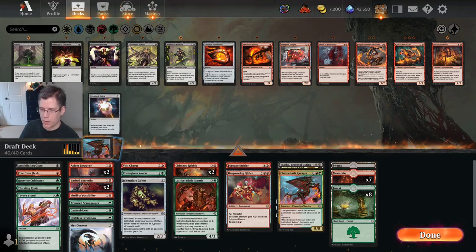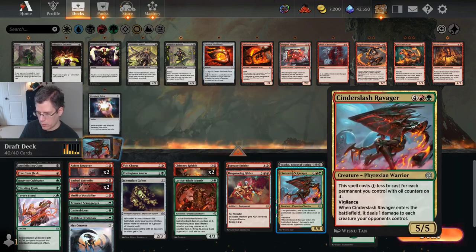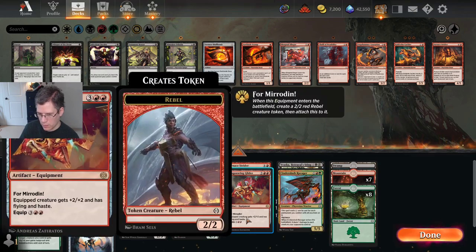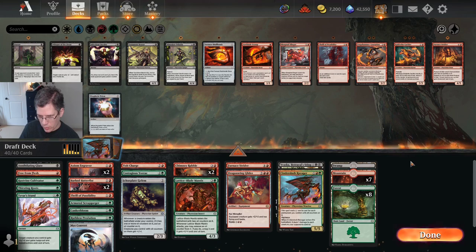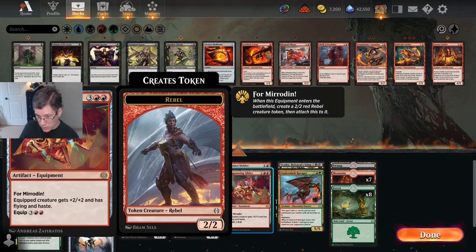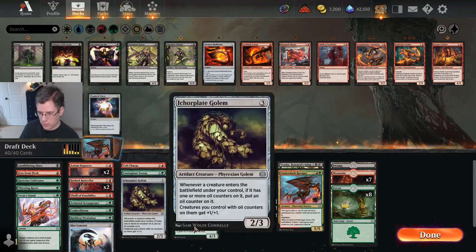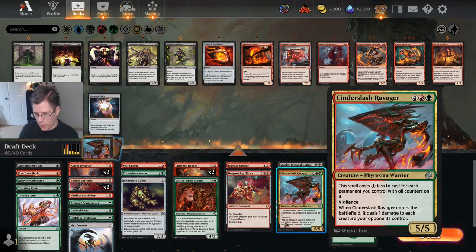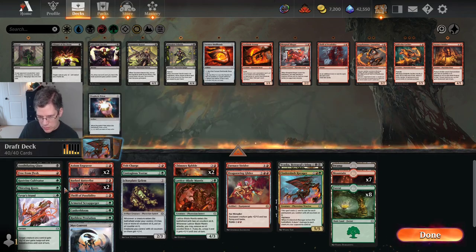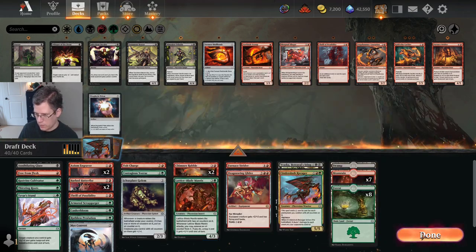This looks like a pretty good deck. It's got a good curve and some really good bombs — these three cards are all pretty premium. The one thing I would say is it is a little light on removal. I didn't see any Hex Gold Slashes, and I don't have a Hazardous Blast, so I'm potentially going to be a little bit weak against the white-black all one-toughness cheap creatures deck. Let's give it a try.